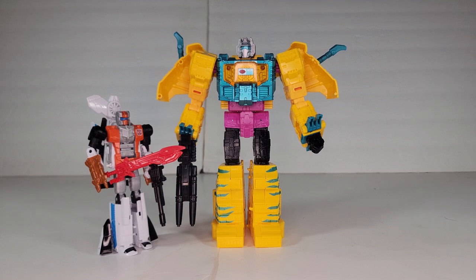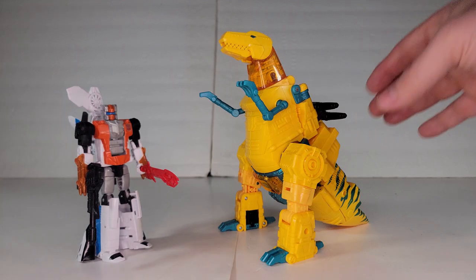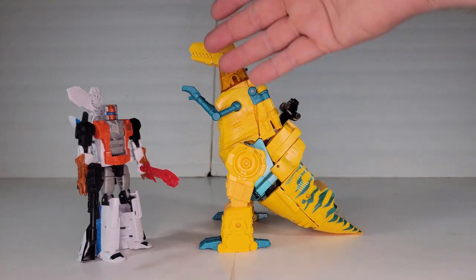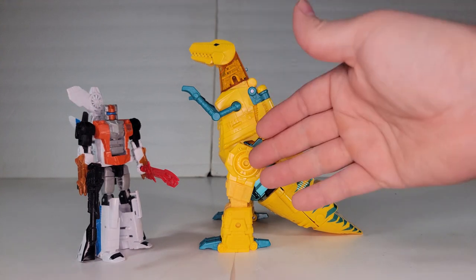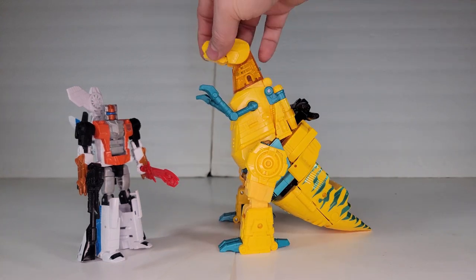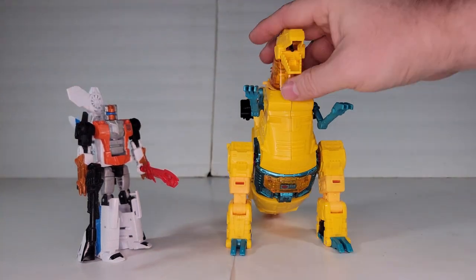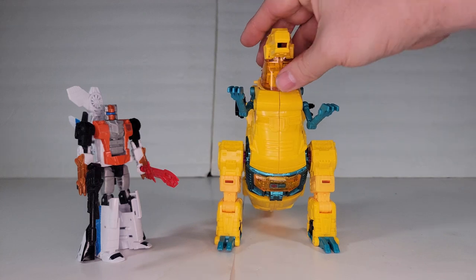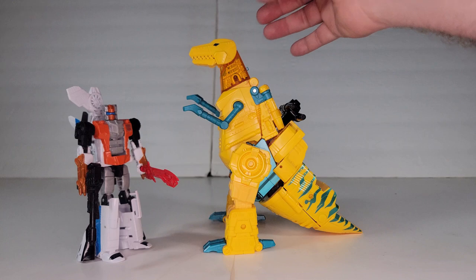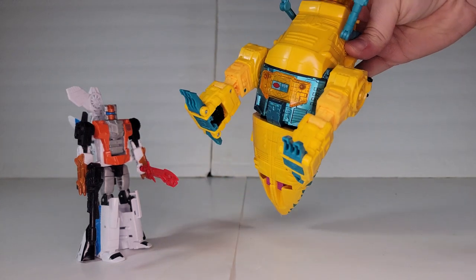Let's look at the dino mode. Here we have G2 Grimlock in his dino mode. You can see those tiger stripes a lot better back there. I kind of wish they'd continued the theme more up the body — maybe a little on the arms, a little on the chest pieces. Now he's just a striped-tailed Tyrannosaurus. Everything is the same: the arms move the same, the mouth is the same, he's missing his front teeth the same. It's just a repaint. Orange transparency around the neck to match the orange transparency on the front.